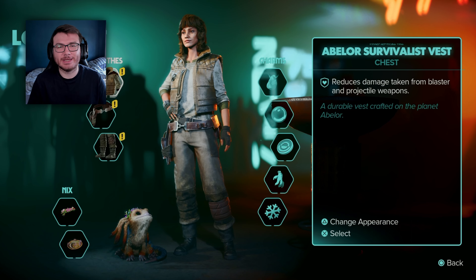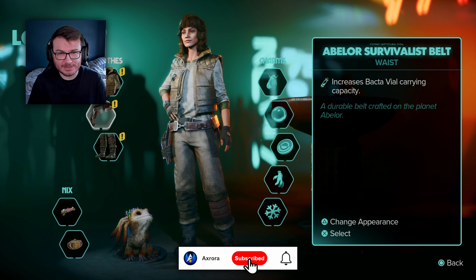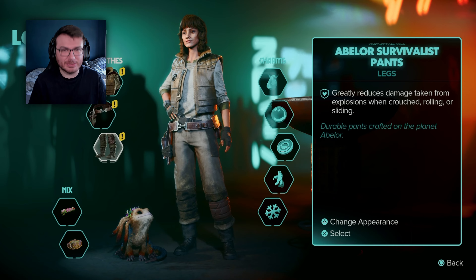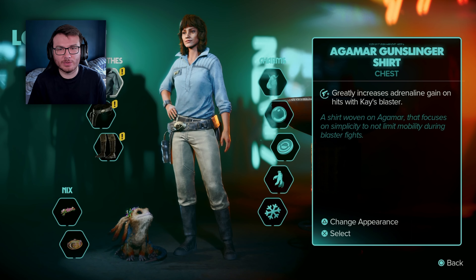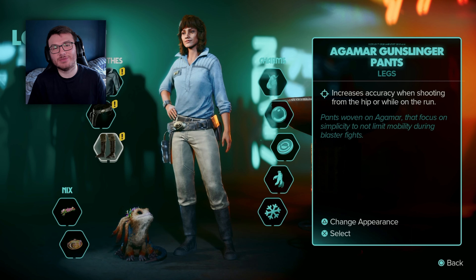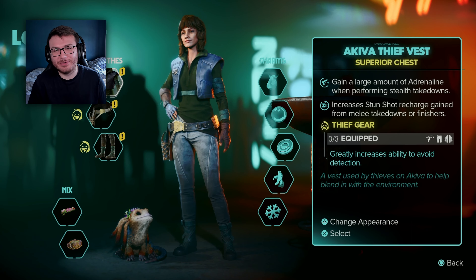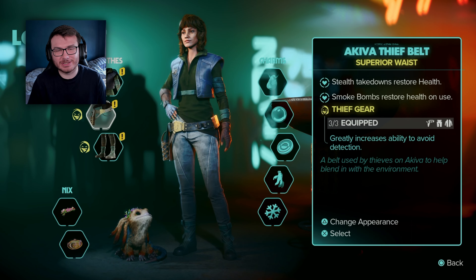There is a chest option and there are 27 chests to choose from in Star Wars Outlaws. 14 of these are superior chests, which means you can get extra bonuses for equipping three items of that specific set. 13 of the chest pieces are standard chests, which will still give you individual bonuses but you get nothing extra when you equip all three pieces of the set.